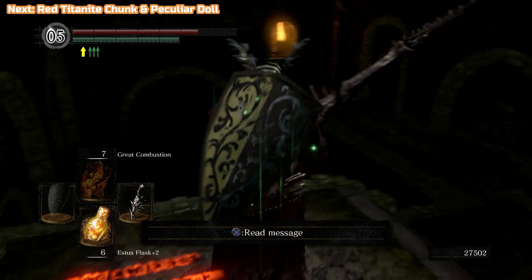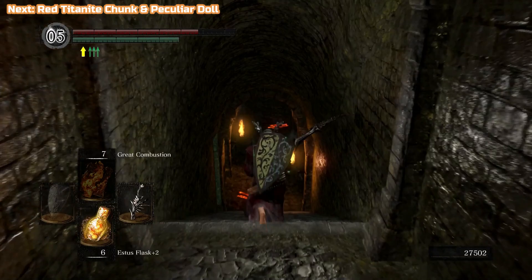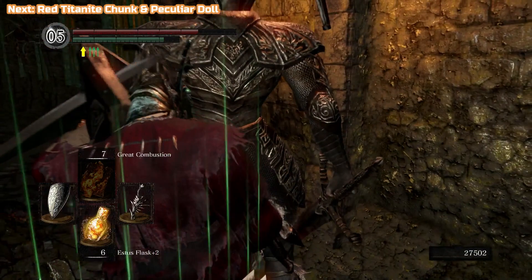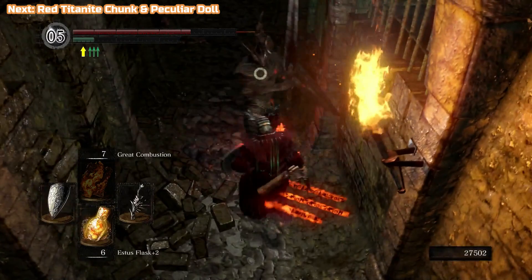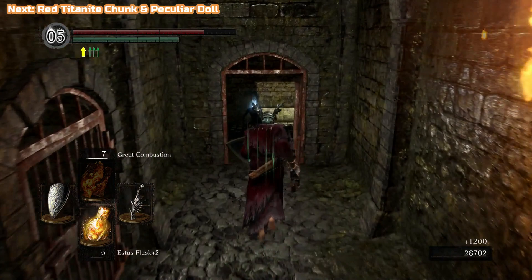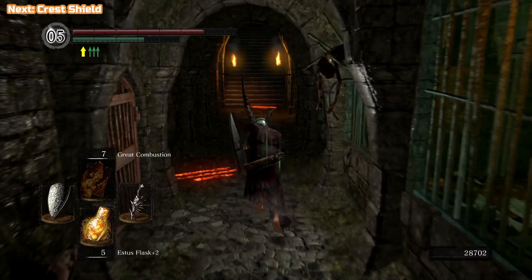I just realized I need to go back and get the Peculiar Doll — that is the main reason we're actually here. It's the key to get into the Painted World of Ariamis. It's hidden behind a Black Knight, unfortunately, but they shouldn't be too much of a problem now. You will get a chunk from him, the red chunk, but you may not get the shield — that is one of the weapons we need for the trophy. Make sure you grab that doll because you can't go through the painting without it.